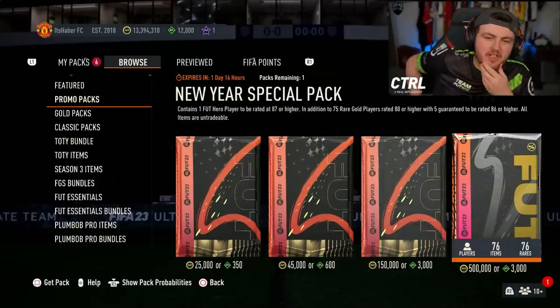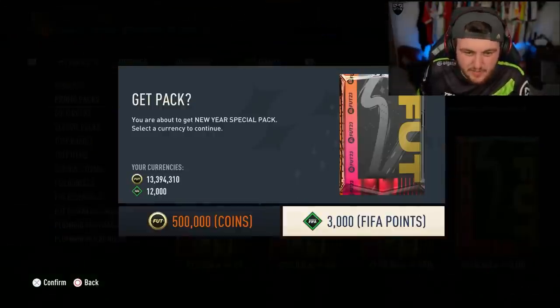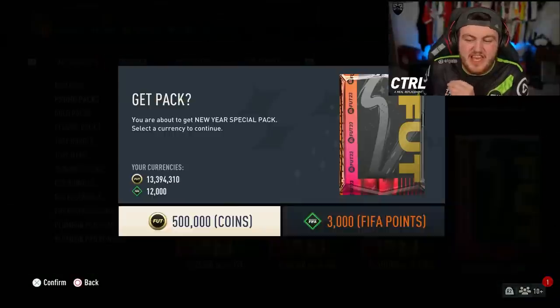For 500,000 coins or 3,000 FIFA points, you get a FUT hero rated 87 or higher, 75 rare gold rated 80 or higher, with 5 of them being 86 or higher, and all items are untradeable. There's a 1.1% chance of a Team of the Year player and a 2.4% chance of a Team of the Year icon.